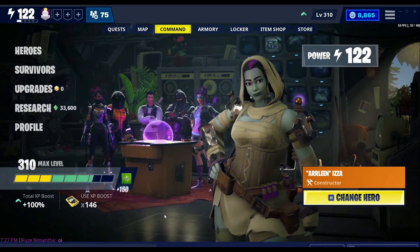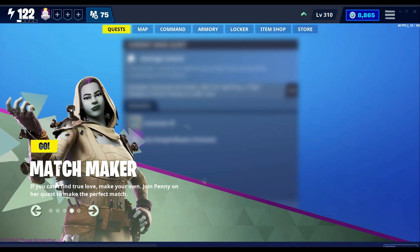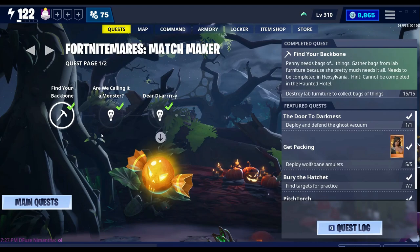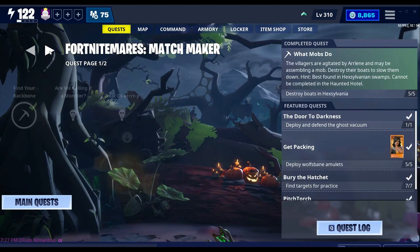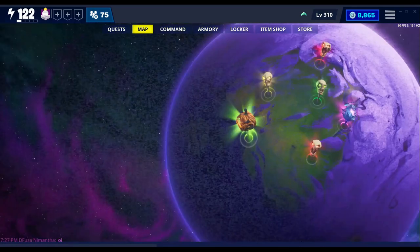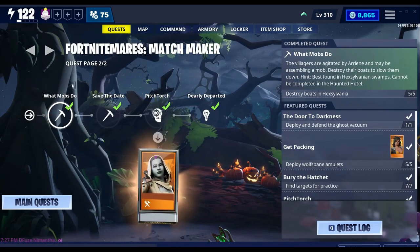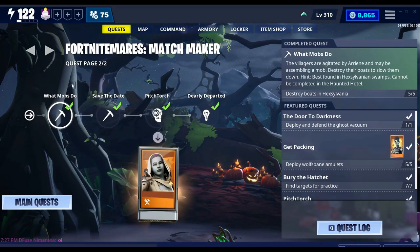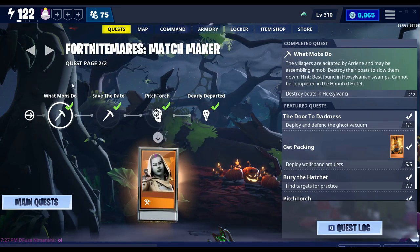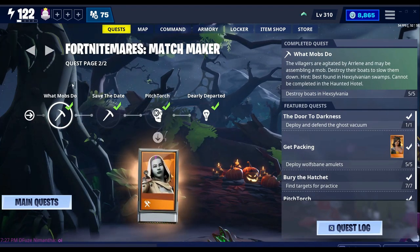So, first of all, how are you gonna unlock this hero? To unlock this hero, you have to play this Matchmaker Sidequest. You go here and you complete all these in the Hexylvania map that you get here. Once you complete almost all of them — I think it's in the second page, the third one — once you complete that, you will unlock this new Constructor Hero, who's mainly focusing on the Going Constructor perk.